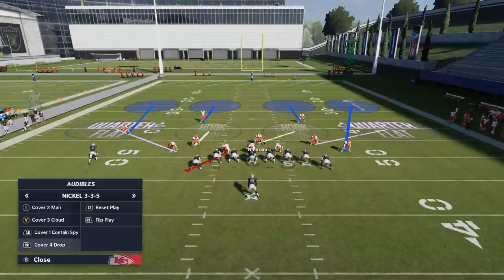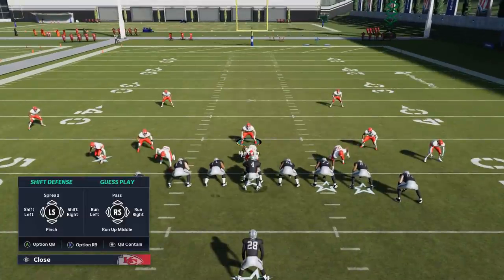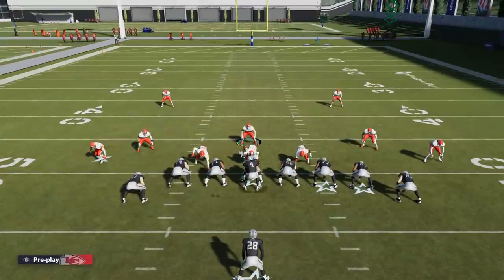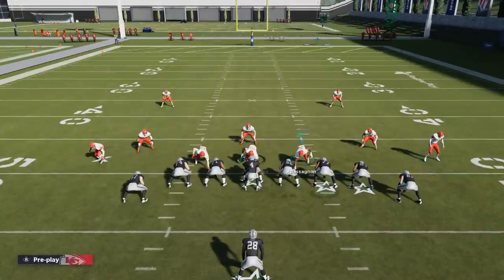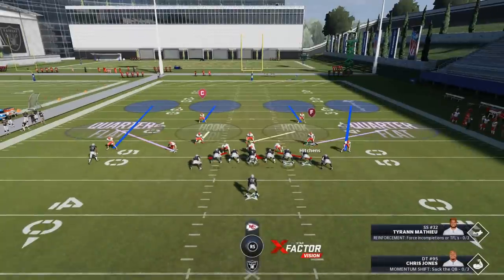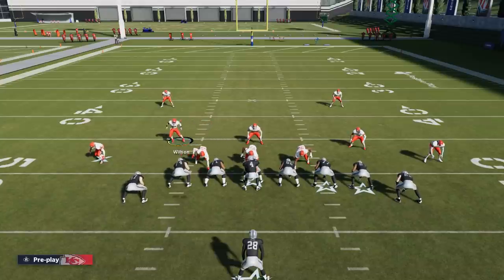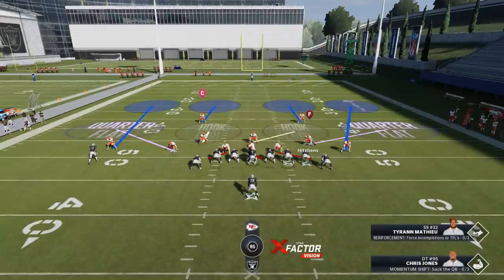Switching over to the second defense I use the most: the cover four drop. This is more of a run defense. To pinch the entire defense you're going to hit the RB or R1 button depending on your system — that will bring everything down. These guys outside do a pretty good job of getting back in coverage. I haven't had too many issues with outside cornerbacks getting burnt when I pinch the entire defense. Then I make the same adjustments with my linebackers, spacing them out like this — they react really well and do a great job of taking away inside and outside run lanes.